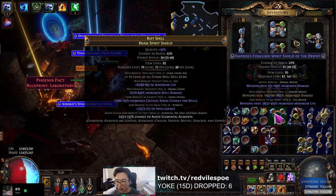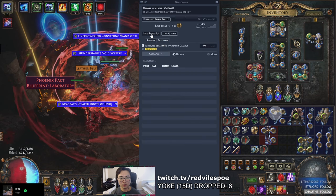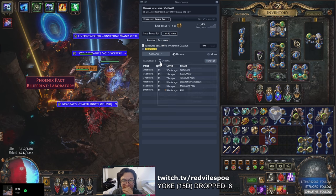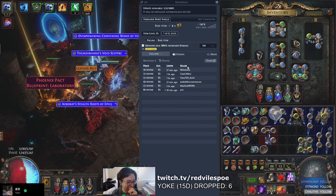Wait, Minions deal 100% increased damage. Fossilize Spirit Shield. I think we hit the biggest fractured item. Oh shit, that's good.